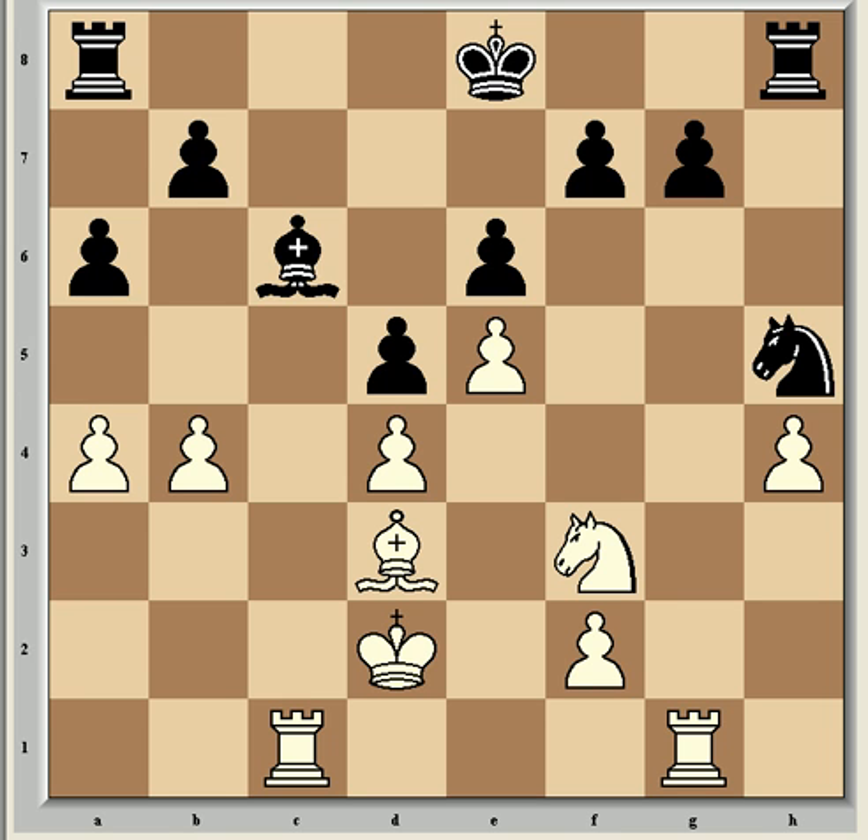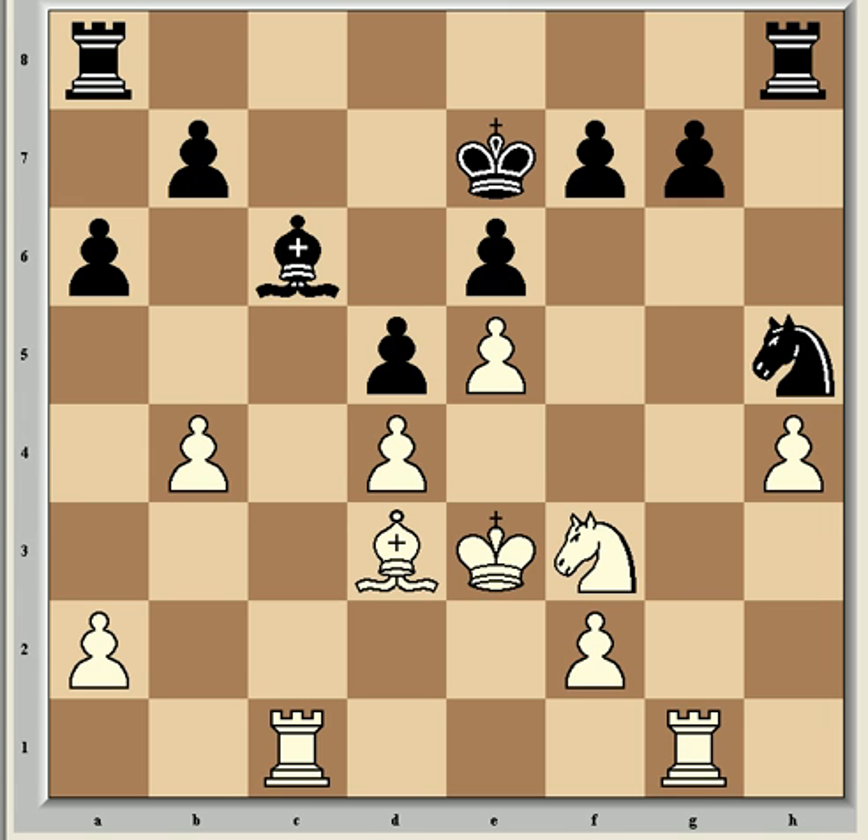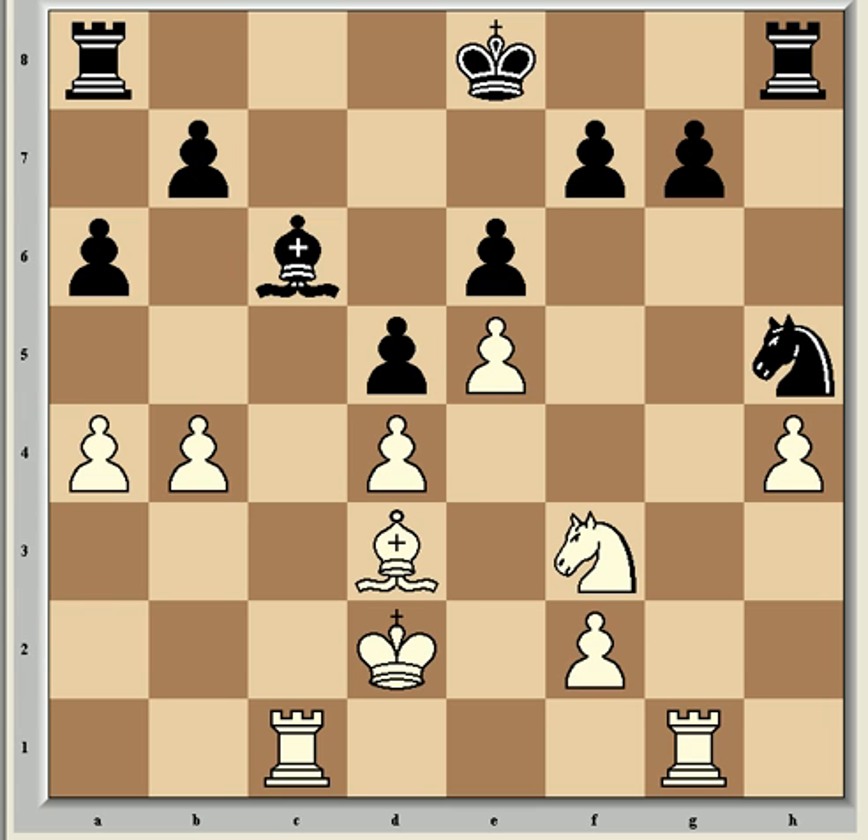Jan Timman was of the opinion at the time that this was definitely the critical plan. Playing instead Ke3 allows Black the simple Ke7, where his position remains very solid, and if he's allowed time to connect his rooks and perhaps exchange one off down the c-file, White's initiative will evaporate. So White's advantage here is temporary, and as Steinitz pointed out over a hundred years ago, he must therefore act immediately and energetically. Leko answered with Kd8, which is a passive response that gives Kramnik a lot of freedom and allows him to initiate play on both sides of the board, which he executes with great style.